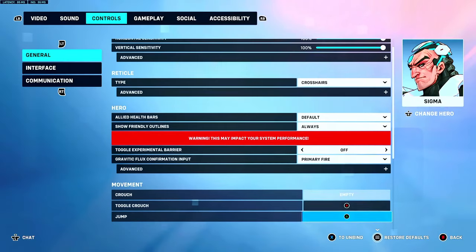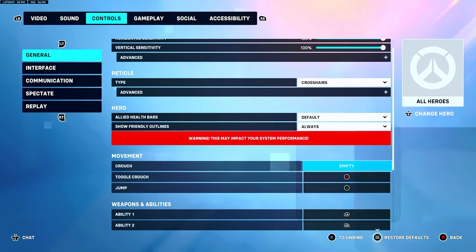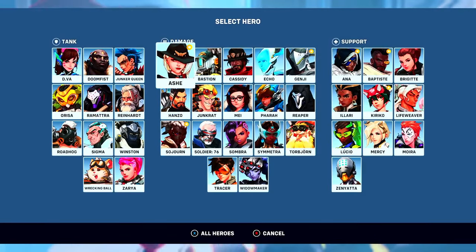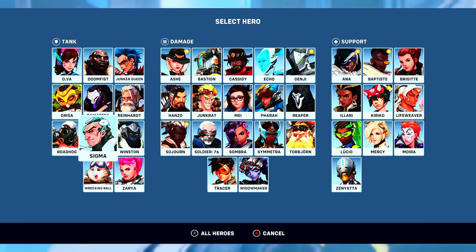Now I'm gonna break down individual characters. Every character, you keep the same settings with whatever aim assist technique you chose — whether it be this one, this one, this one, or the one with 50 window size. You need the same aim assist settings across all characters or it's gonna mess you up — except for a few things I'm gonna show you.